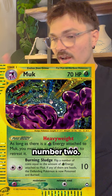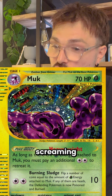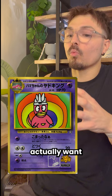Number two — look at this Muk Aquapolis card. Muk's meant to be like a menace but he's looking like Grimace here. Honestly it looks like he's screaming for help. Not to mention the Grimer in the corner looking hella sus. That is so bad — it's so bad that I actually want this card now.